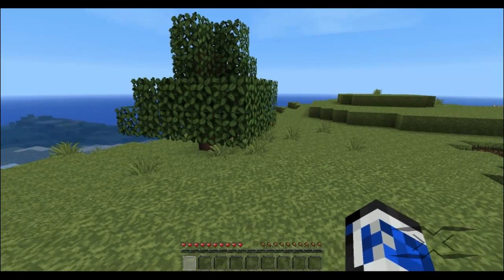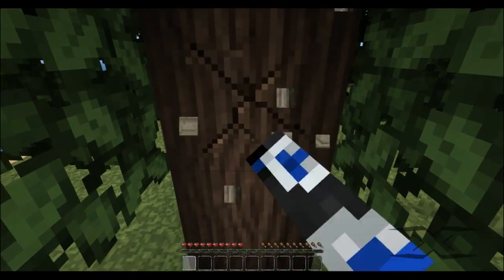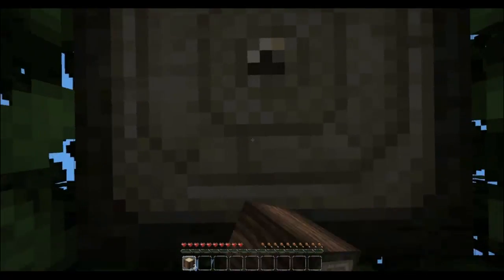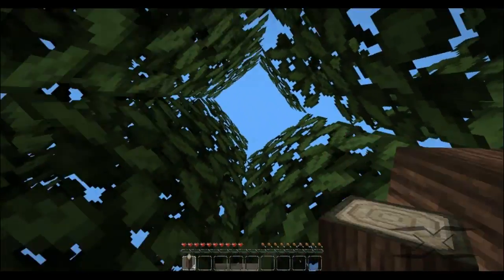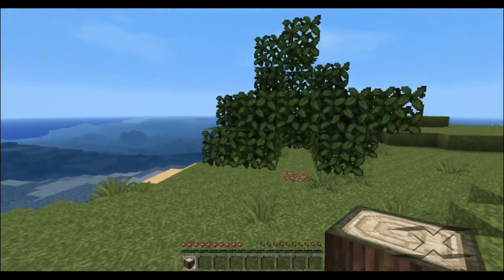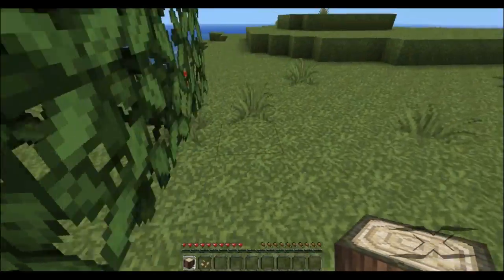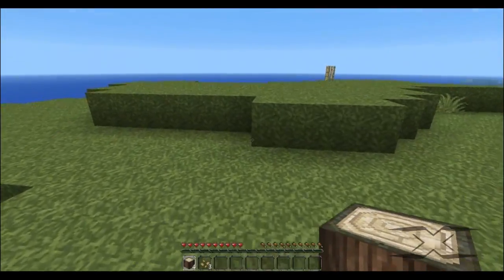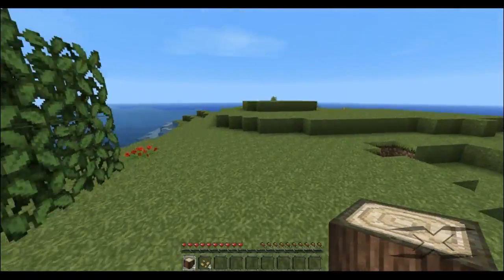Let's get started and cut down this tree and hope for the best — hopefully we get some saplings. I kind of want to know what you guys think of this series. I felt like doing a survival series where I start with practically nothing, and that's pretty much what I've got. I'm going to break some of this grass to get some seeds. I need seeds so I can make a wheat farm. As of right now I don't think I've completed any achievements. Got four — I'm going to try to get one more at least.